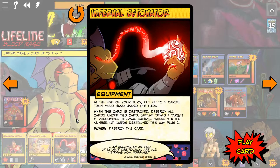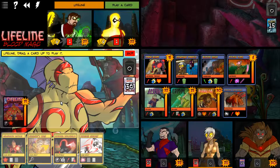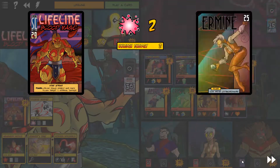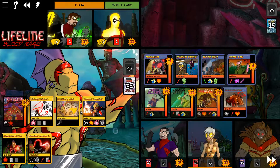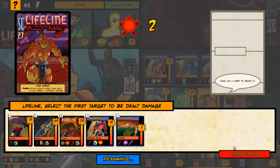It's been a while since I've played Lifeline. End of your turn, put up to five cards from your hand under this card. When it's destroyed, destroy all cards under this card and deal irreducible infernal damage - because he's holding an infernal detonator. I'm sure everyone has made that joke, but it's important to note that now I have too. Unleash Energy deals himself and each non-hero target two energy damage, then he may either draw a card or play a card. We're going to go with Unleash Energy and deal a whole bunch of damage to everything. Playing a card - let's Enclave Tech it up here. That gave us the Vitality Battery: deals one target three fire damage, and whenever a non-hero target is destroyed during your turn, either draw a card or Lifeline regains two HP. That's pretty solid.